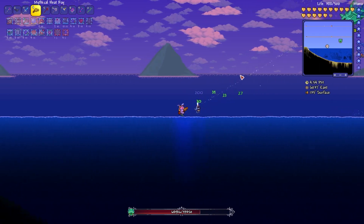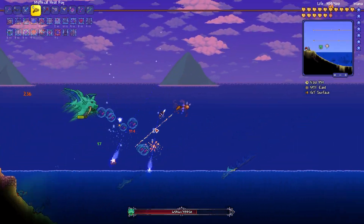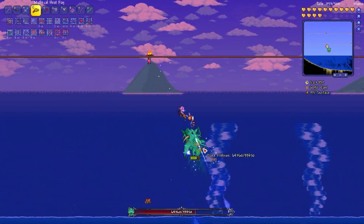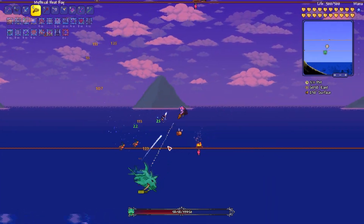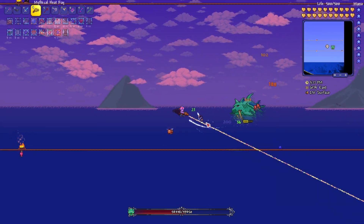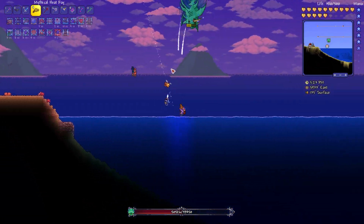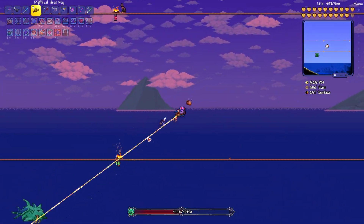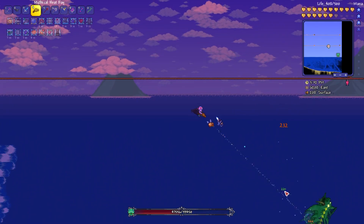Starting off this fight, you can see that I'm utilizing both the Spectre Hood and the Spectre Mask and the Auto Pause feature so that I can switch freely between the Hood and the Mask to deal either extra damage or heal myself up. Anytime I get around or below half health, I try and put on the Hood so that I can heal back up to full, and once I'm at full health and comfortable with the distance between me and Duke Fishron, I'll switch back to the Mask to deal extra damage.